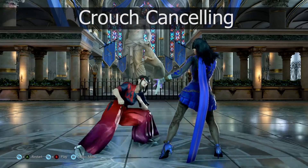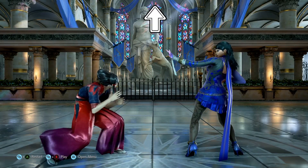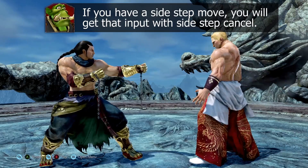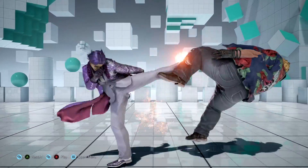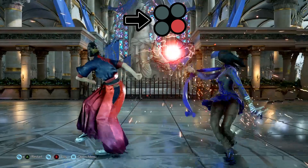This is actually the perfect time to talk about crouch canceling. You can skip the while-standing state by tapping up into the background to start the sidestep, or perform a dash input with a double tap forward. Most of the time the sidestep method is the easiest for players, but sometimes a combo requires a dash input.